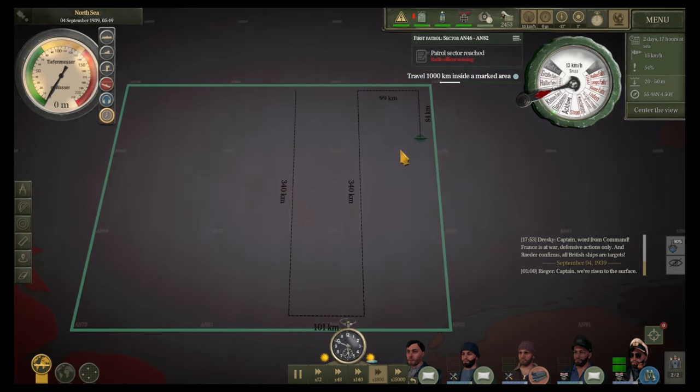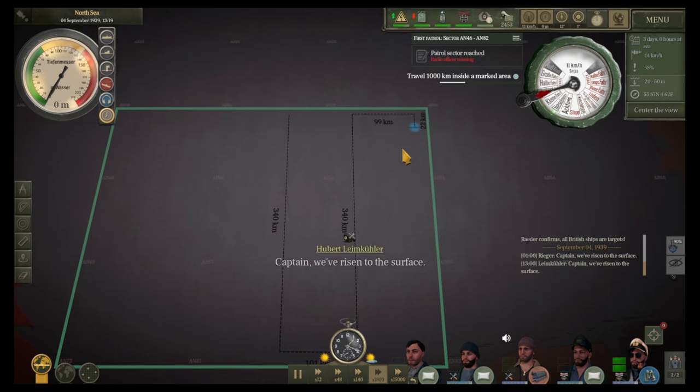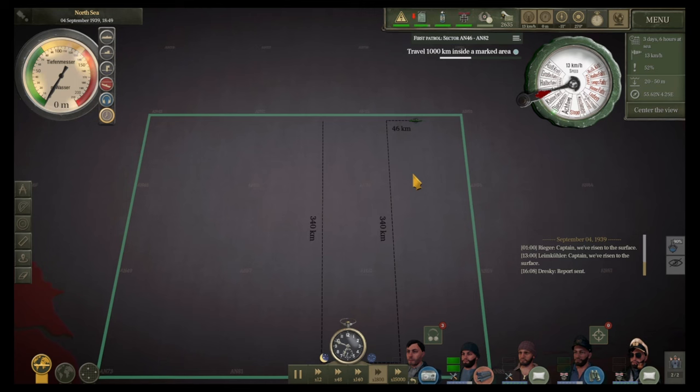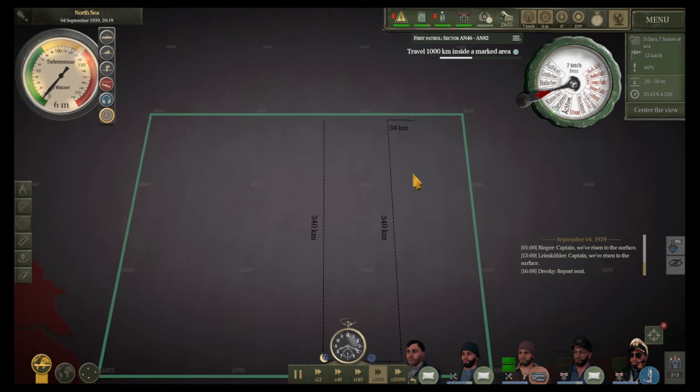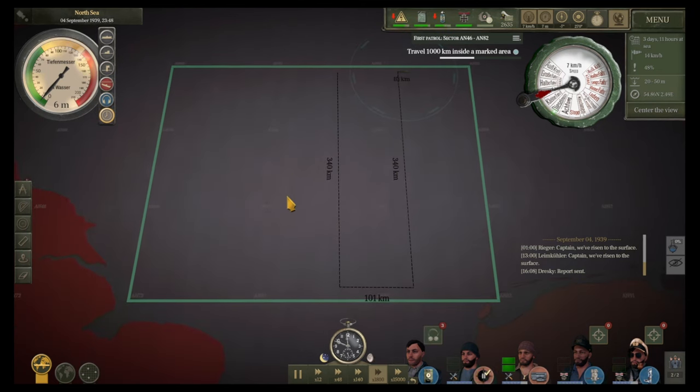We keep diving every six hours on the schedule, and the hydrophone operator is checking around to see if there's anything nearby. We'll be notified if we find anything. Hopefully we'll find something moving closer to us rather than further away, because that'll be a pain if not. We need to send the patrol report out to get that extra cash. Hopefully when we get a bit further along we should start finding something.